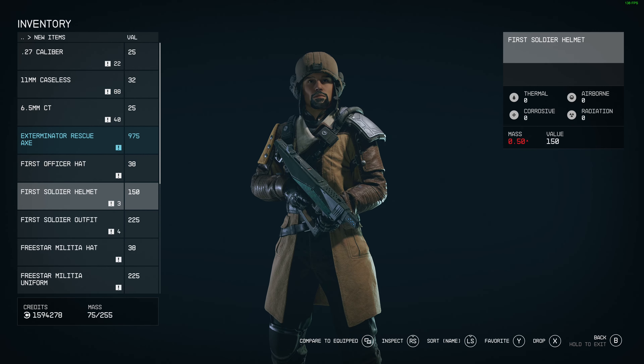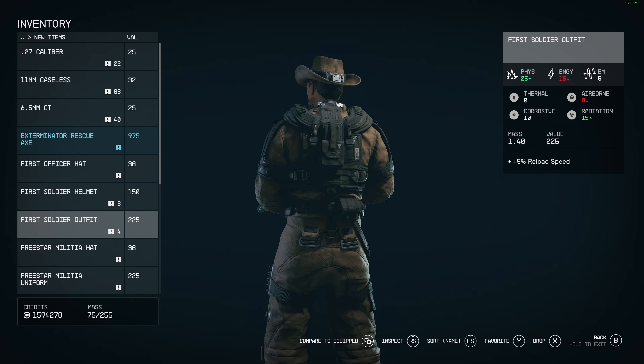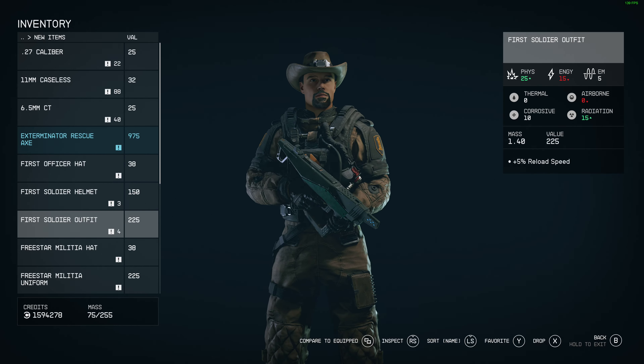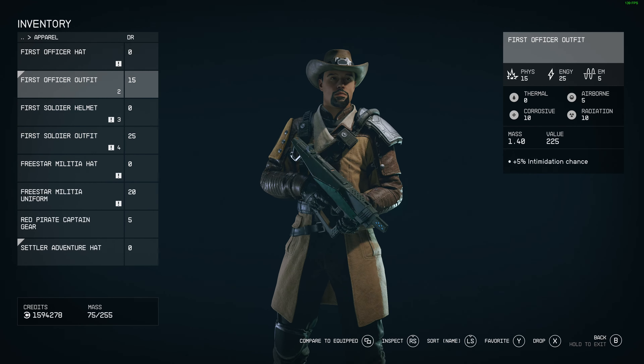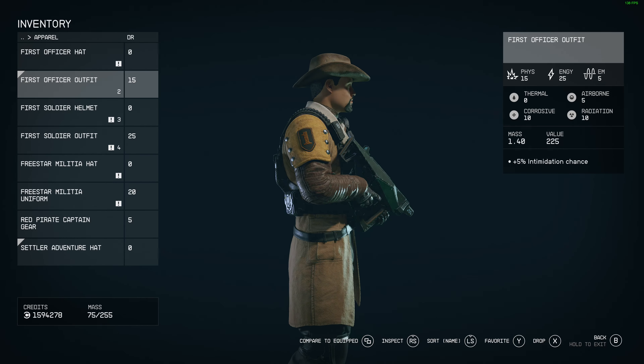Those are the coolest ones, I think. The other First member outfits are good too — I can give those to NPCs — but I was particularly after that First officer outfit. Once I took them from the victims, I got a good look at them. I'm not a big fan of the hat — the helmet is pretty silly. That First soldier outfit is pretty good looking though, and I gave that to one of my crew members. The First officer outfit is the winner — I think that's probably the coolest thing I've seen in the game. So this is what this character is going to wear from now on.